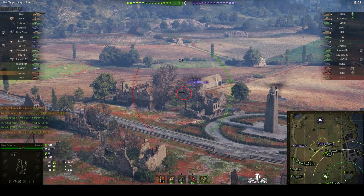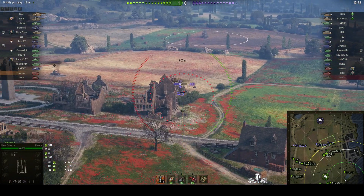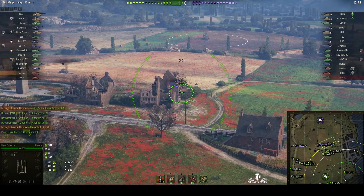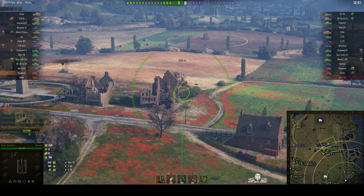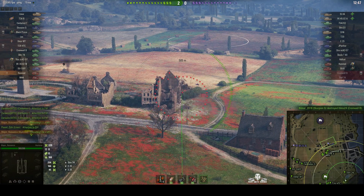Cromwell B — changing position, he's still behind those buildings. Not loaded yet, but will be soon. There's the E25 again. I'm going to try and plant the shell near him to splash him. Rounds out — oh, hit the building instead.